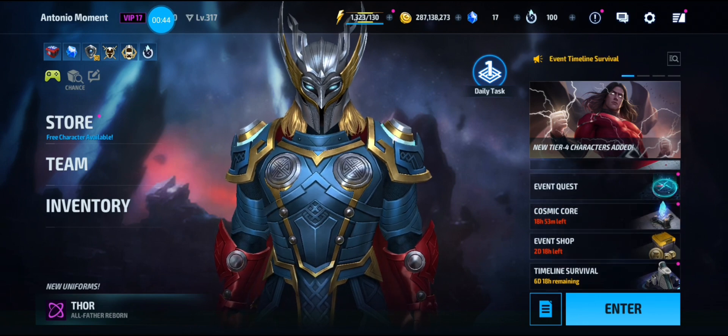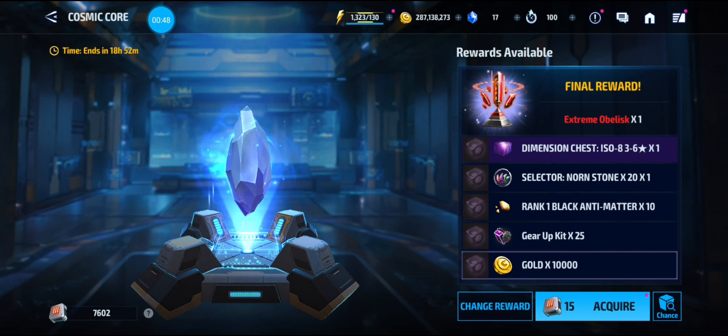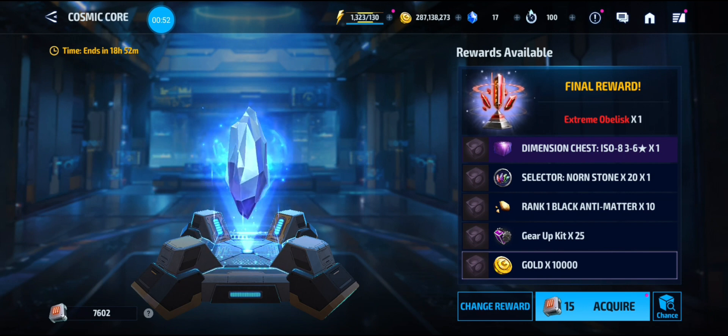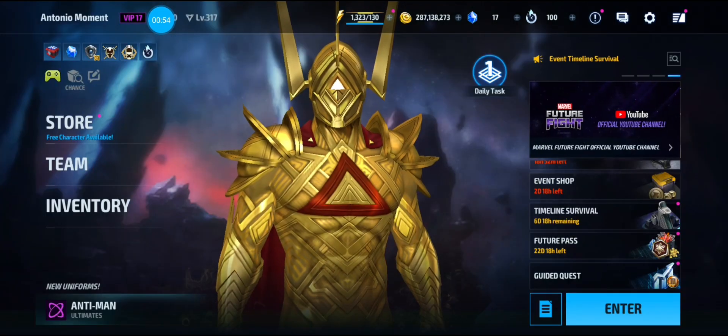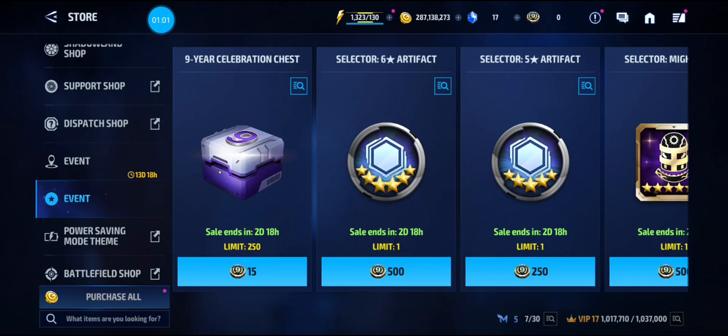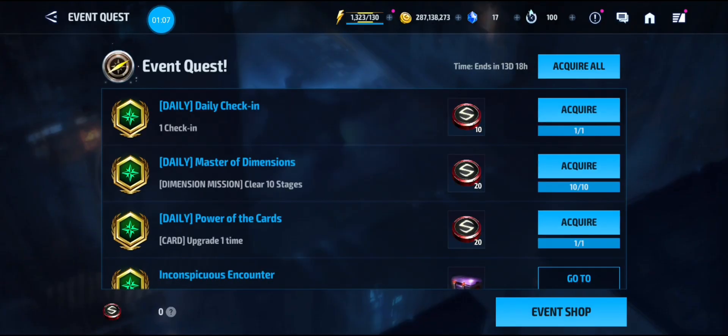We have 18 hours left on the Cosmic Core. As you can see, I only got two good rewards out of this one, so it is what it is. We still have two days left on the event shop, which is for real money if you spend money on the game. And then we have a new event quest — this is what I want to talk about.